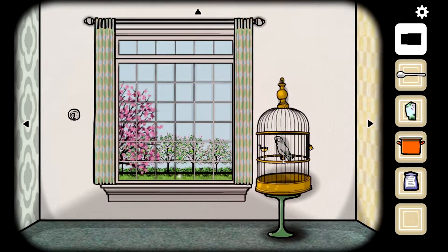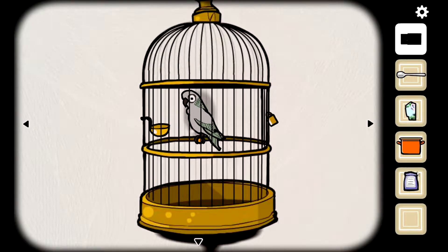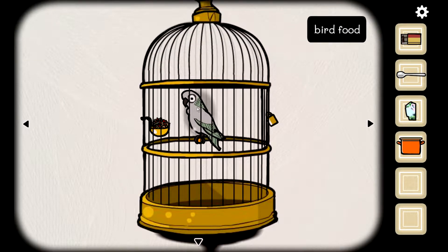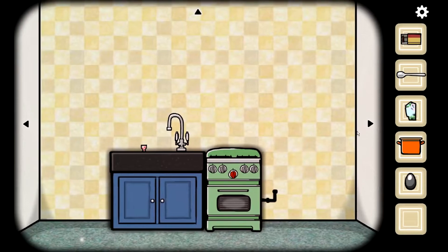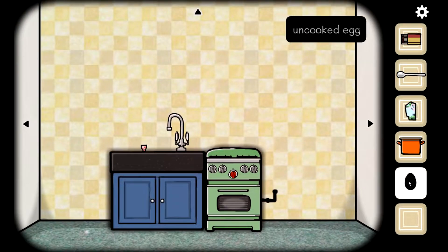Let's go ahead and give — maybe this is Harvey. We give him the food. Poor Harvey, that was a big egg to pass. It says 'uncooked' so do I need to cook it?